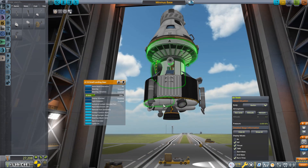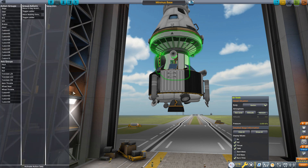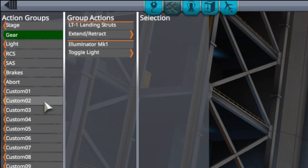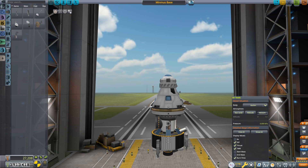I don't want the landing gear and the wheels down at the same time, so I'll go into action groups, remove the small landing gear from the gear action group, and put those on action group number one. That gives me the ability to control when they are retracted and when they are not.